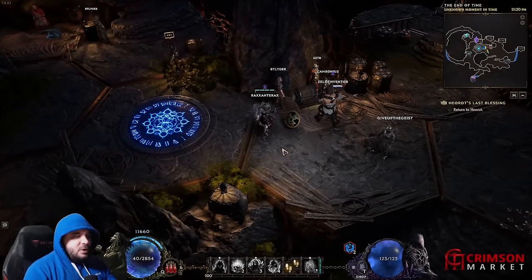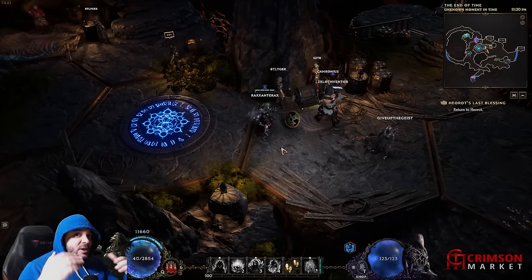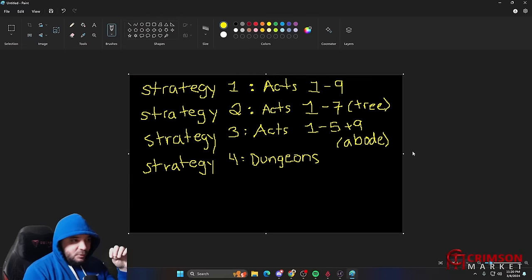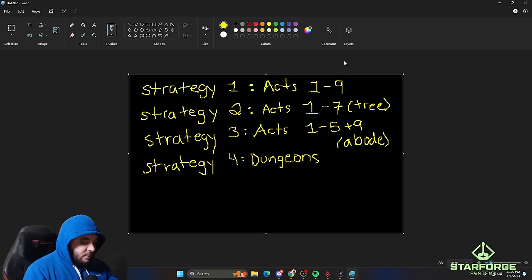The first thing I want to talk about are the different ways you can get through the game of Last Epoch. There are four different ways. The first way is you can just play the campaign — Acts 1 through 9, kill the final boss. If you do any amount of the quests there, you will get your passives and your idol slots.